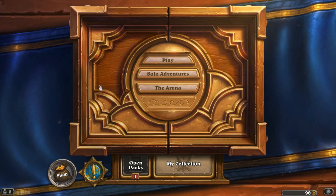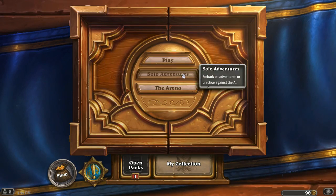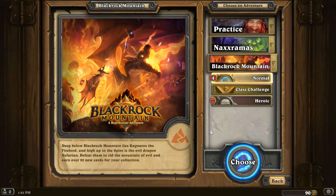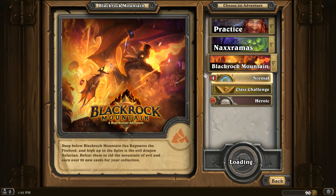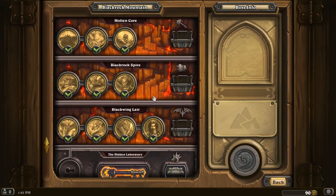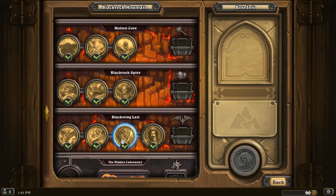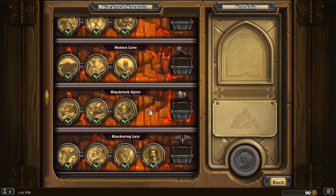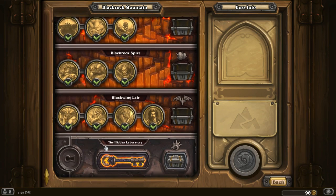Hello YouTube! My name is Nero and today we have some more Hearthstone. We are continuing in the final episodes of the Black Rock Mountain Adventure. Today the final wing is actually released — that wing is going to be the Hidden Laboratory. We've taken out Black Rock Depths, Molten Core, Black Rock Spire, and Black Wing Lair, and now for the final one: the Hidden Laboratory.